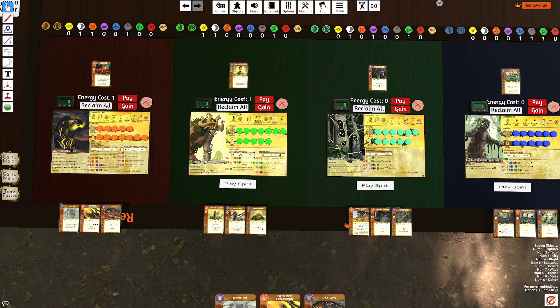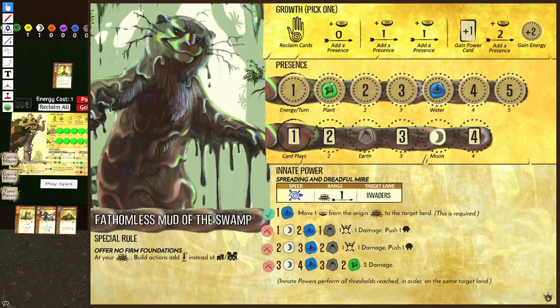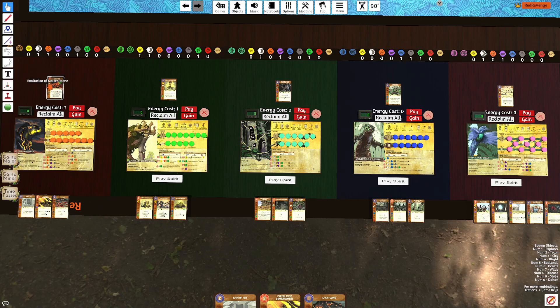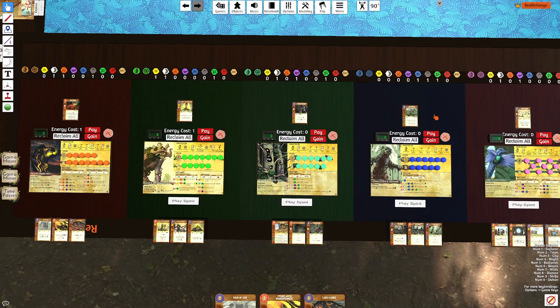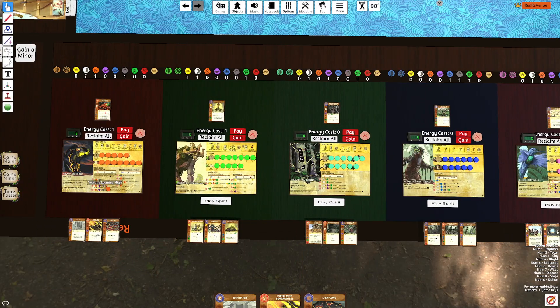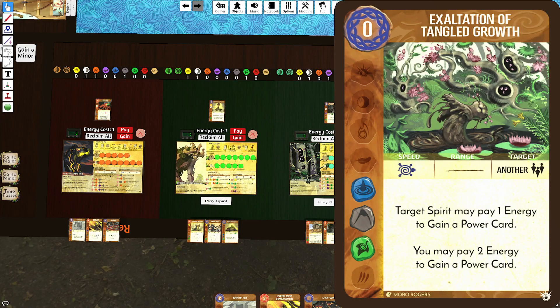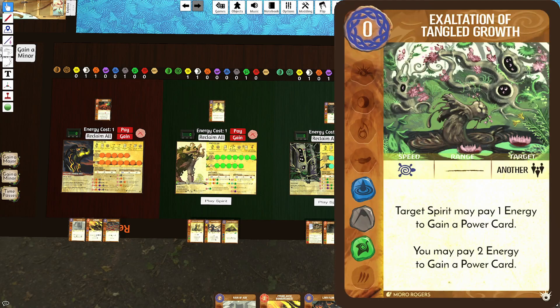Now we have the Mud Otter. Once again, Mud is going to have issues with gaining energy, and Volcano is going to give them Exaltation of Molten Stone. In exchange, Mud can give Volcano more power cards via Exaltation of Tangled Growth. Remember, Volcano is going to have an absurd amount of energy, and Tangled Growth costs energy to gain cards, so you can gain cards easier that way. Basically, when you combine these two Spirits, you're going to reduce the variance of missing on those powerful cards.